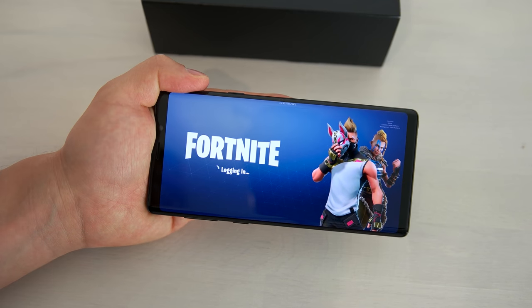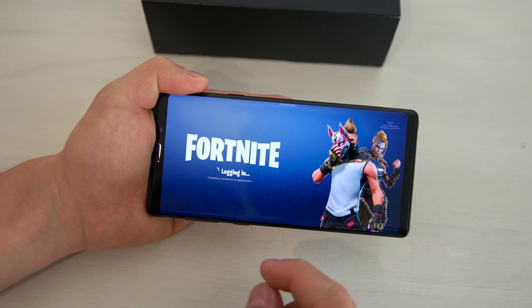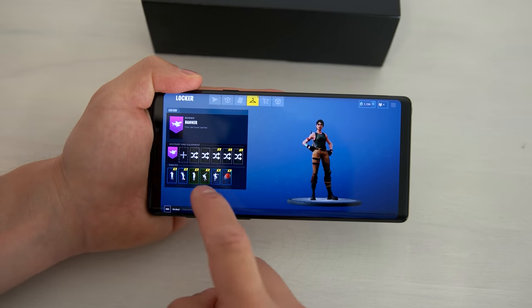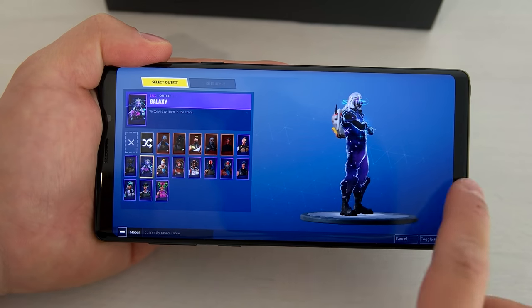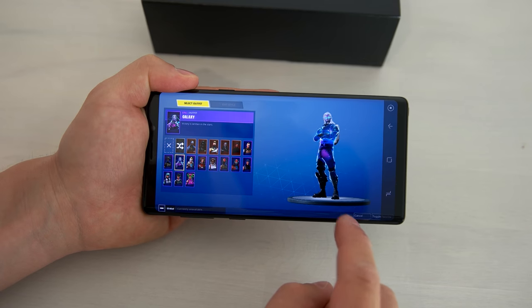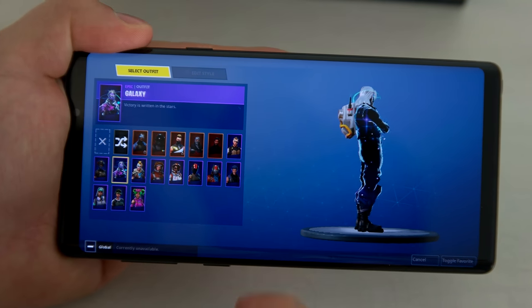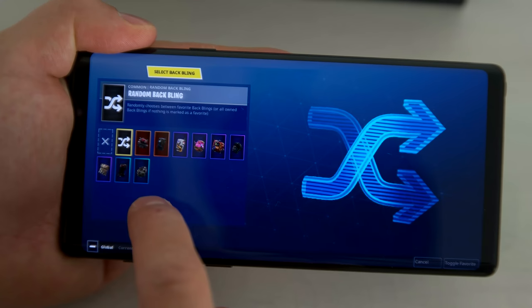I'd say it's one of the nicer outfits out there and at least at the moment one of the rarest ones. After the whole loading and login procedure you get into the lobby screen of Fortnite. There you can go to your locker. Here I am on the stock skin, but once you're in the locker you see that now you've got the Galaxy outfit. I have to say it's one of the nicer outfits out there. You can also choose another backpack with the outfit.